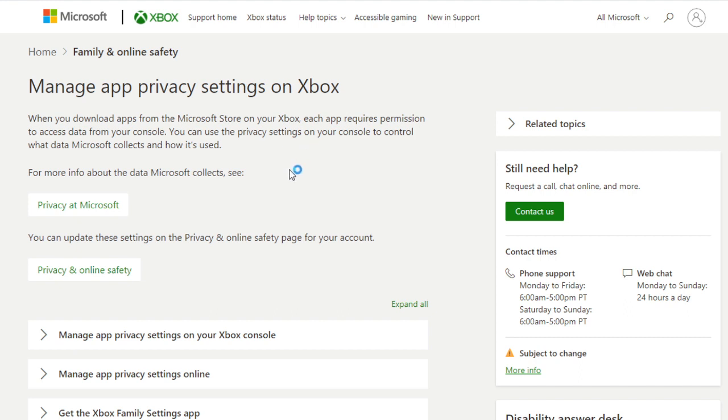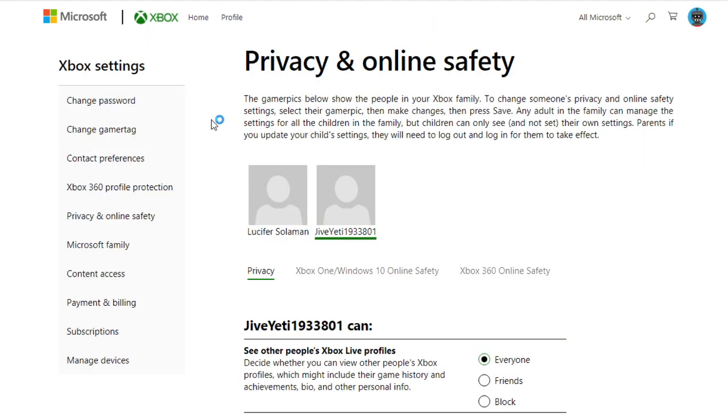But here's the deal. If you get kicked over to this screen and are continuously kicked over to it, even if you are signed into your Microsoft account, what you need to do is have an adult — or yourself if you are an adult — make a new Microsoft account. You then have to go to the Family section.